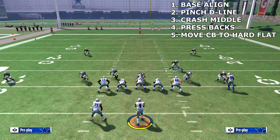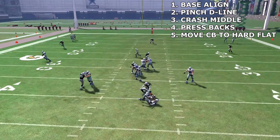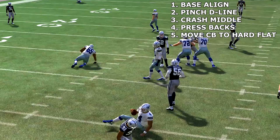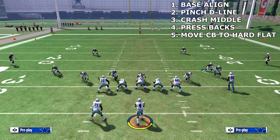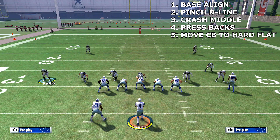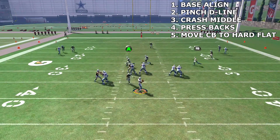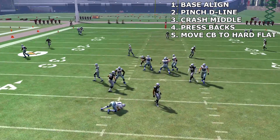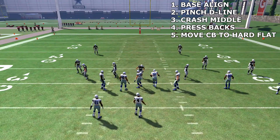You can run as user whoever you want. You're gonna see Skandrick just come in flying — the running back cannot get to him, he ends up chasing him around the field doing a complete circle, and it's just lovely. Base align, pinch the D-line, tell him to crash the middle, press the backs, bring Skandrick, put him over here — and that thing just comes in ugly.